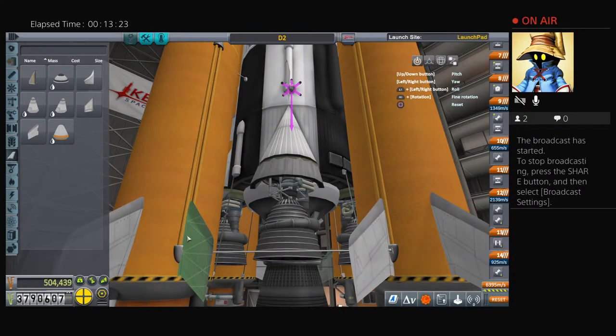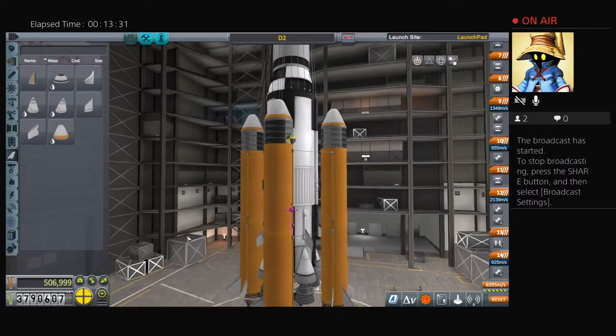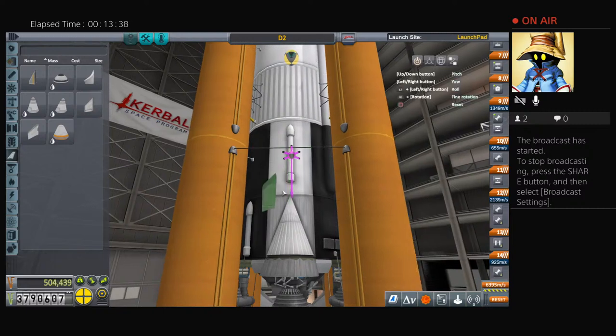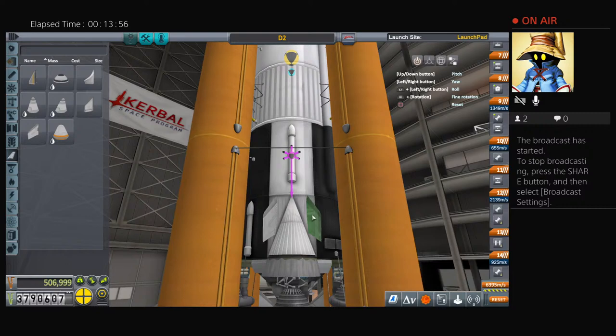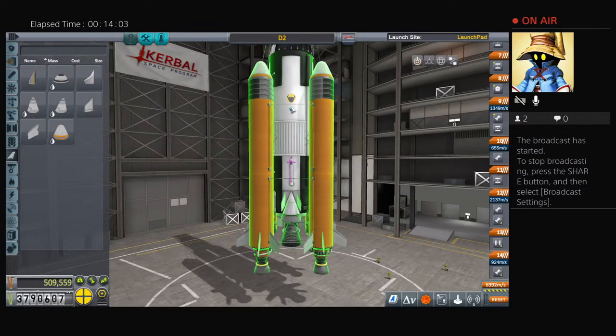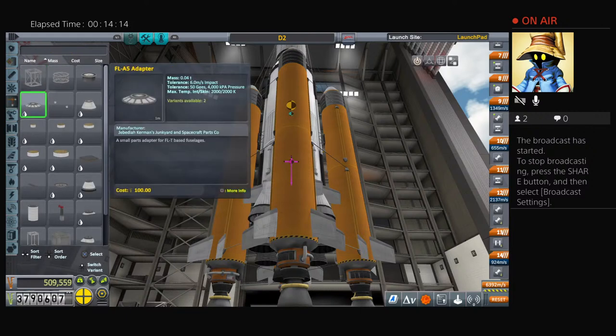Hold square and hit X to copy it, then place it over on this other side. Let's grab another set of winglets and move them down to where the top of the winglet reaches the line above it, nice and flush. Copy it and do the same on the other side. Now our aerodynamic point is below the center of mass and above the center of thrust. We left space open here for the launch stabilizers.